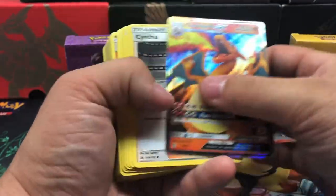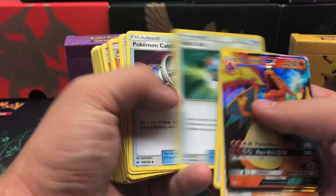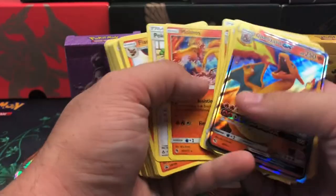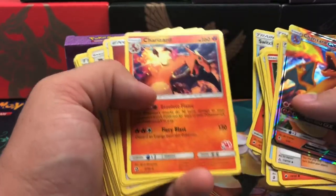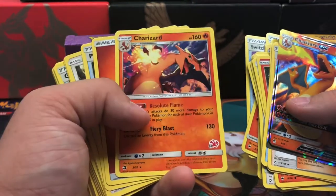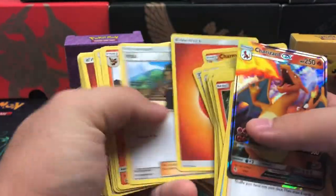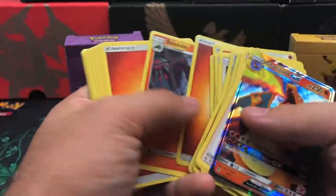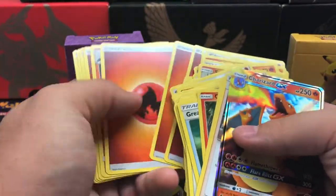There is the Charizard deck — again, regular backs. It looks like Cynthia is in this one as well, so there are probably a lot of similar trainers. They probably don't want to make it really one-sided. You got a non-holo version of this Charizard; I'm pretty sure this was a holo rare out of Dragon Majesty, so that is a collector piece. It probably has mostly similar trainers in each one — got a couple Cynthias, and cards to obviously support the Charizard.